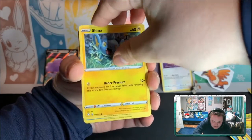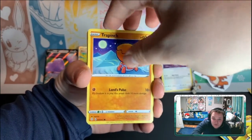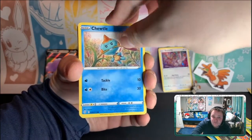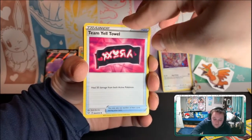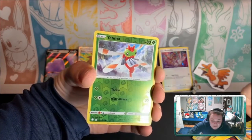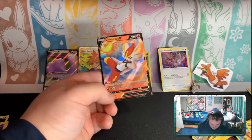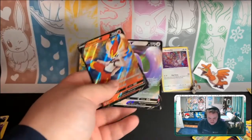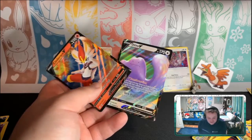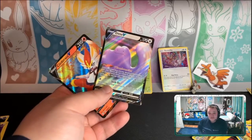We got a Jynx, a Cofagrigus, a Trapinch — apparently its plushie is selling really well on the Pokémon Center website, interesting tidbit. We got a Torkoal, a Luxio, a Flossasola, and a Yanma. And then... yes — Cinderace V! Wow, two V's in three packs, awesome! No shinies today but hey, ultra rares are ultra rares and these are some good ones. We got Ditto too. I love Ditto — thanks so much for watching everyone, peace!